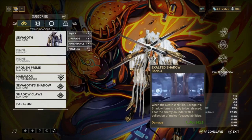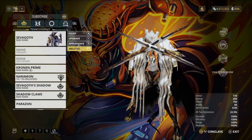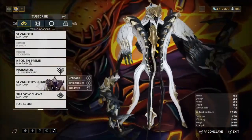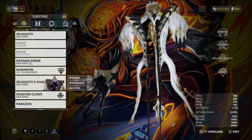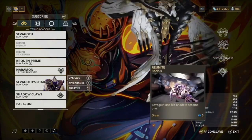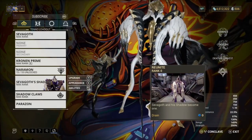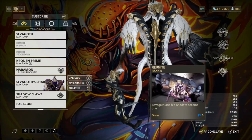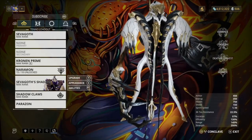Next we have the Exalted Shadow, which basically allows you to go into your four. What is very unique about this frame is it has different abilities - you have literally six abilities on this frame. The four on both forms basically just allows you to switch from normal to shadow, so the four is kind of useless as a standalone ability, but having six abilities on this frame is really really nice.